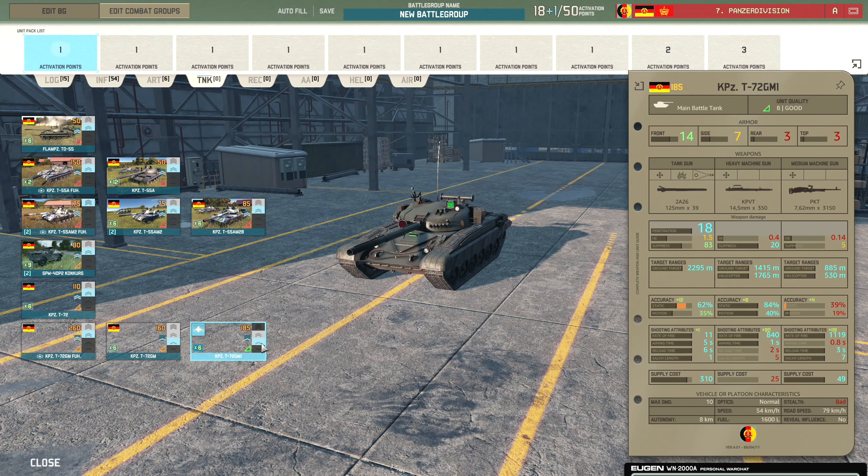Moving on to the recon tab, bringing in the BRDM2. There will eventually be an MI2 recon here but it's not available yet. We'll go BRDM2 and some Speziels Aufklärer - two cards of those, one in trucks and one in aircraft. Also the Aufklärer - you get 12 on a card, so that's pretty nice. For AA: Shilkas, two cards of Kubs, and some Strela 10Ms - it's going to be a risky AA tab but we'll go with it.